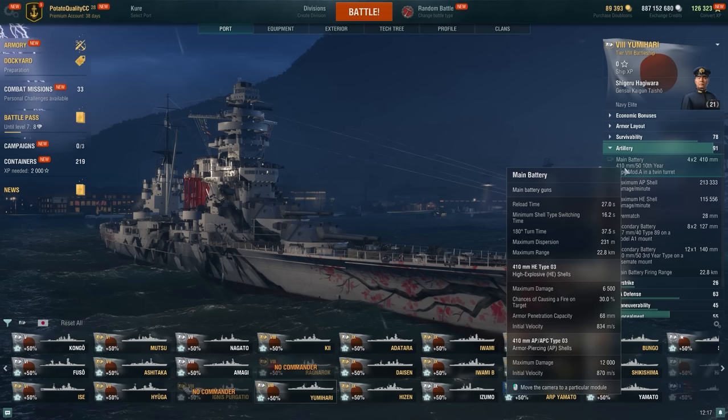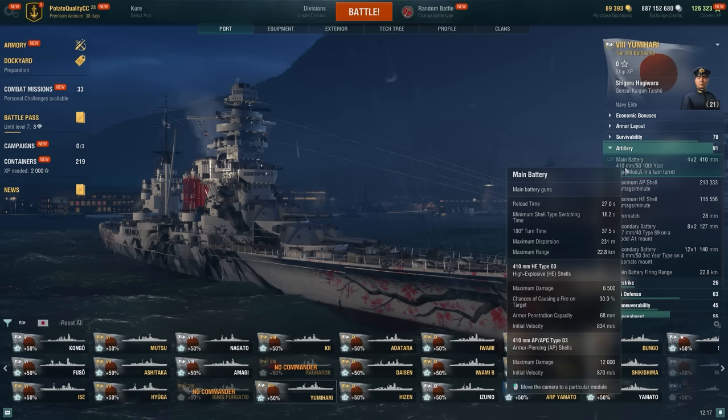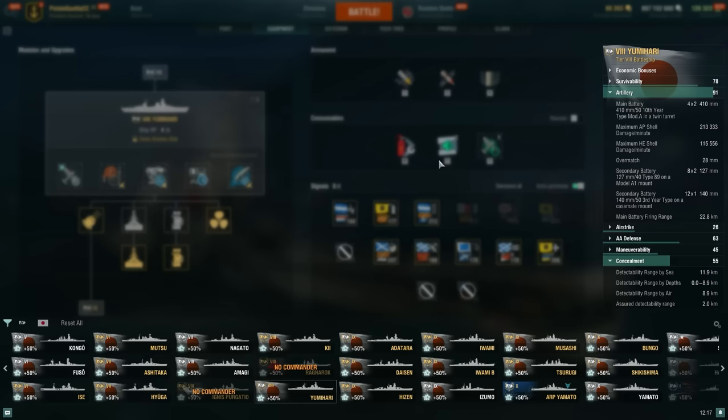We'll see if that remains true for this tier 8 since we do only get 410mm guns here, not the 457s. We still get a pretty nice reload - 27 seconds here feels pretty good. 6500 alpha on the HE is pretty high, and again the AP has pretty low alpha for its caliber, so probably going to be pretty similar.